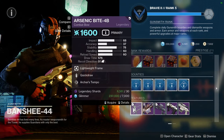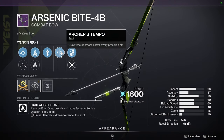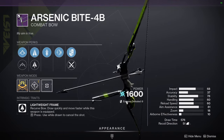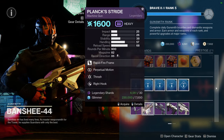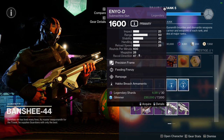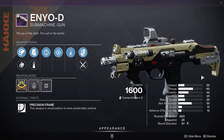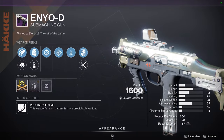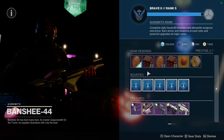As for Banshee, he's selling Arsenic Bite with Quickdraw and Archer's Tempo, which isn't terrible. Quickdraw lets you get your weapon out fast, and Archer's Tempo decreases draw time after every precision hit - this would be really fun in both PvP and PvE. We have Planks Stride with Perpetual Motion and Thresh, Night Watch with Threat Detector and Multi-Kill Clip, and NOAD with Feeding Frenzy and Rampage - definitely a PvE roll, though you could use it in PvP. Rampage is the one a lot of people would prefer Kill Clip over.